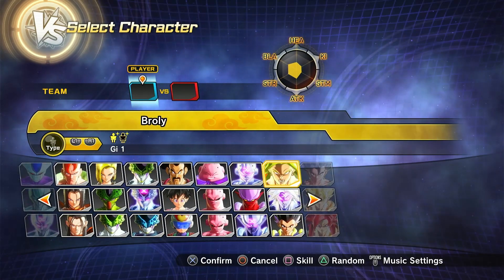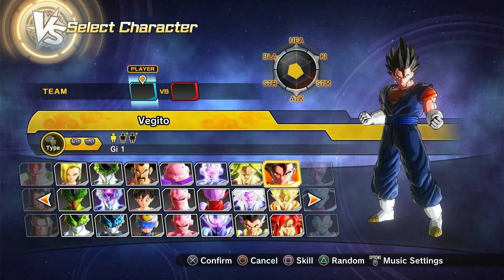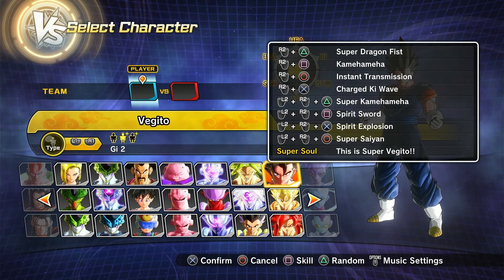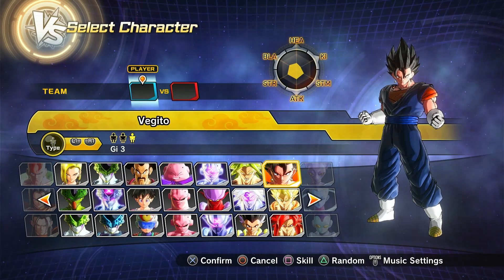Then we have super villain Kid Buu, Z Broly both in regular and Festival presets. Then comes Vegito, who has three presets: the regular Vegito version, one with more Goku skills, and one with more Vegeta skills — which I really thought was a cool thing.